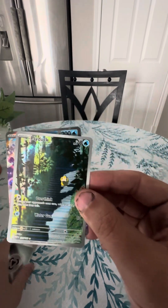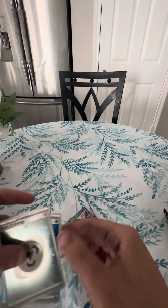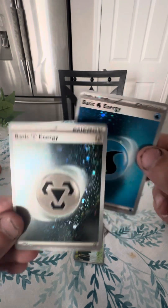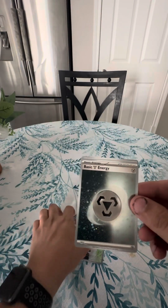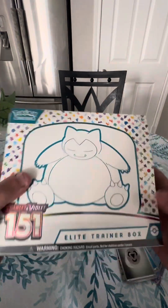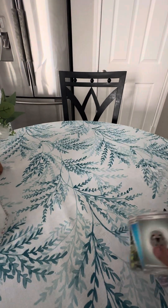Okay, not too bad! So we got the Jynx EX, the Psyduck character card, and of course the basic energy hollows — very nice. Well, thank you all for tuning in. The next video is going to be another ETB number two, so we're going to open that one up. Y'all have a great day, thank you!